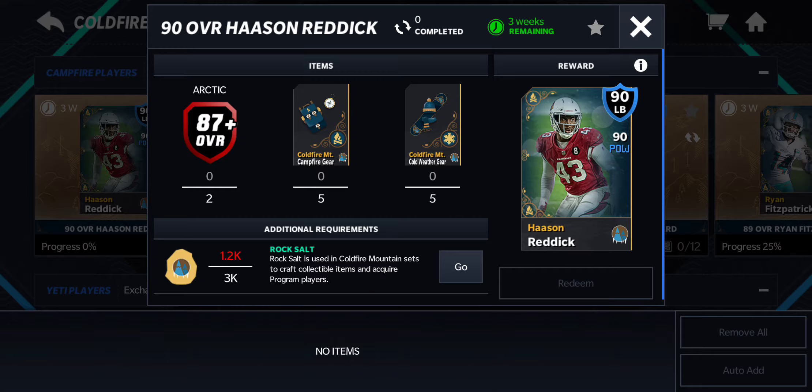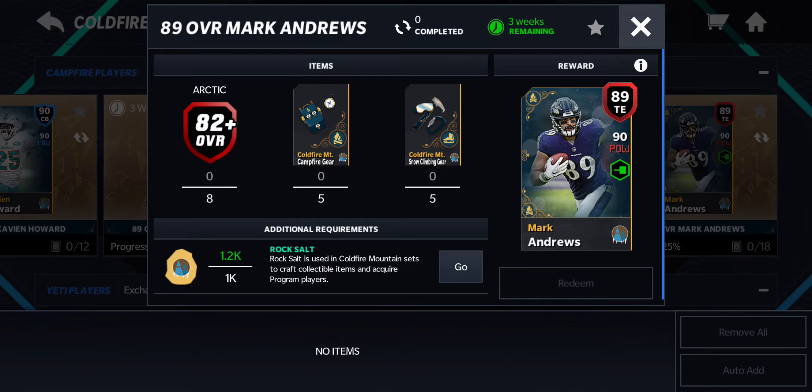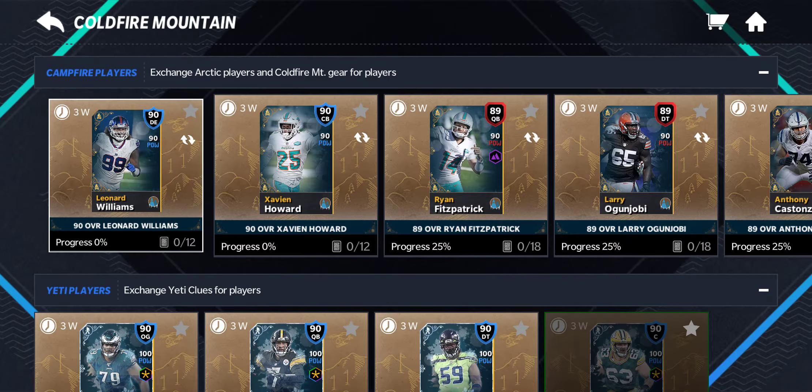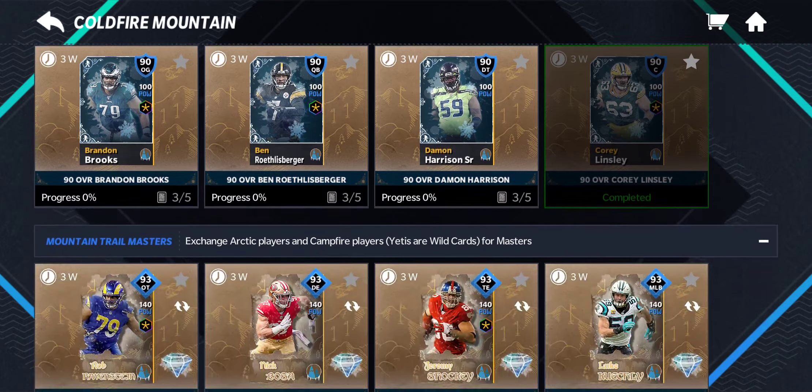I think the 90 overall trade is better than this one, because you need to trade 8 Arctic 82+. And then for here, just 2 87+. I mean, I can spare it too. But why don't you get that done?